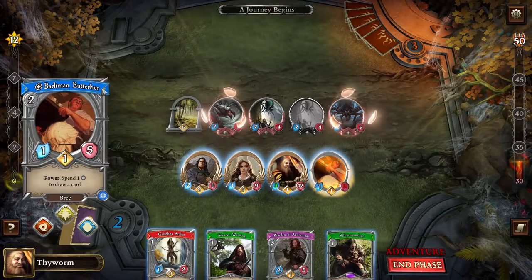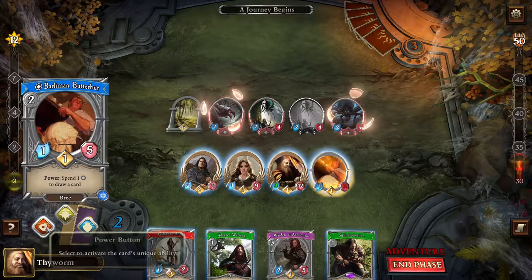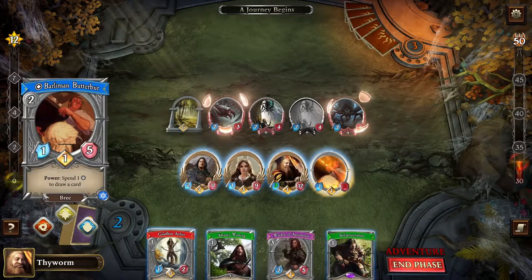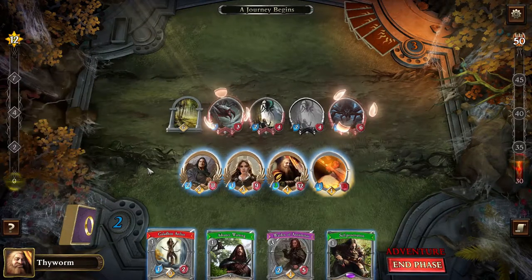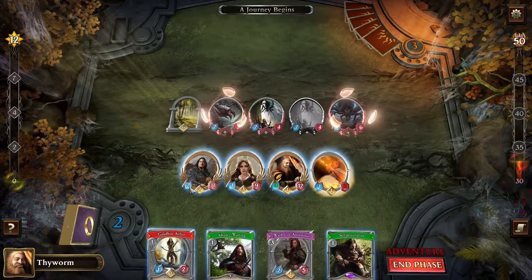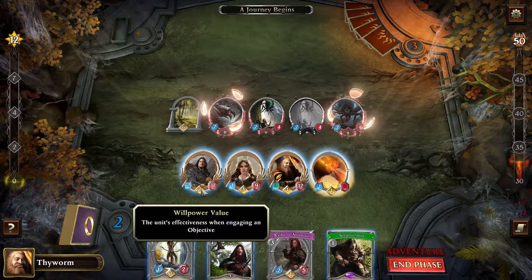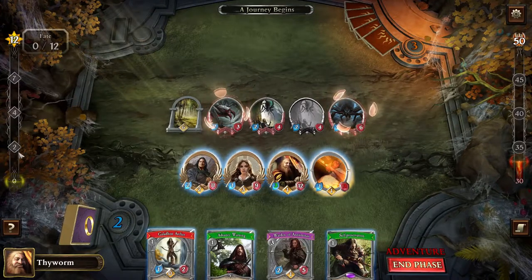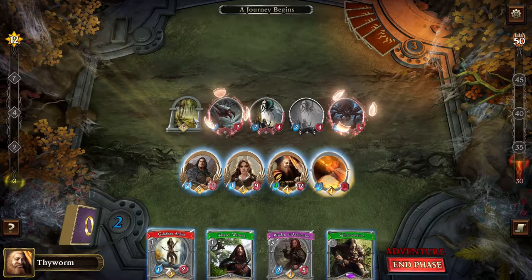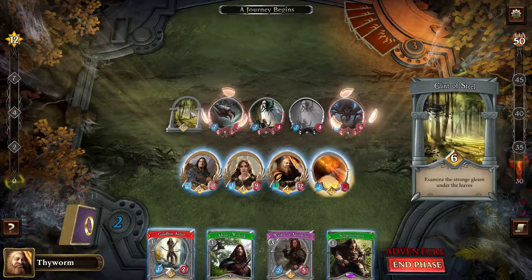We have Barliman Butterbur. He has a power — the red thing — and I can spend one of my player resources to draw a card. The values you see are my attack in blue, my health in red, and my fate — or willpower — value in yellow. I can use willpower to fill the fate bar over here, or use it to attack hazards, basically things you can resolve.